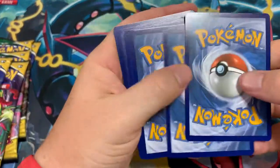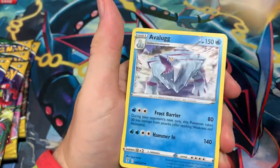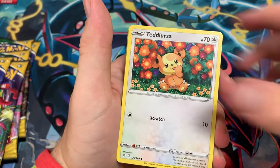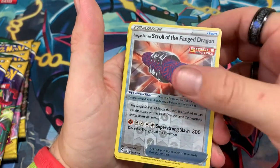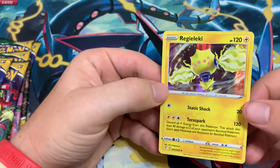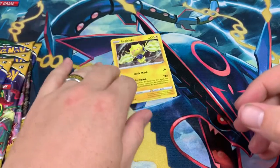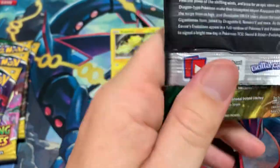I also have another opening — I got more stuff when I went to Walmart, so stay tuned for the next video tomorrow. I got like almost a booster box worth of openings to do. Hitmonchan, Scroll of the Fangs Dragon... I don't know how to say that. Regieleki — one of the Reggies — we got a holo! Good job, let's go!